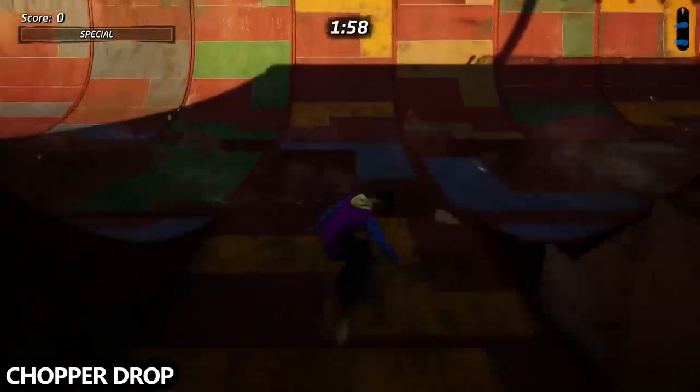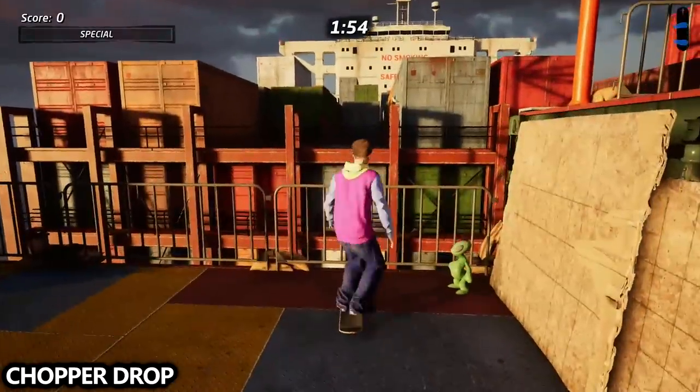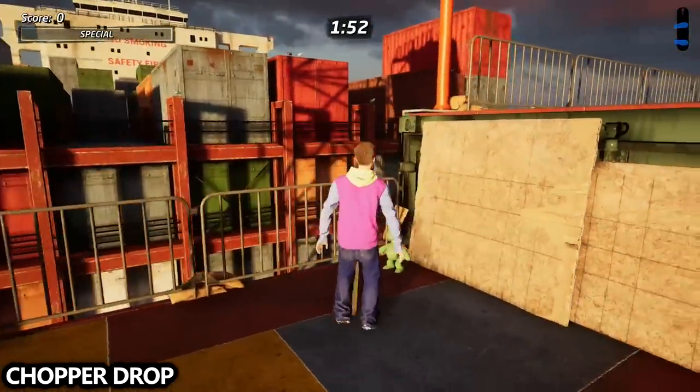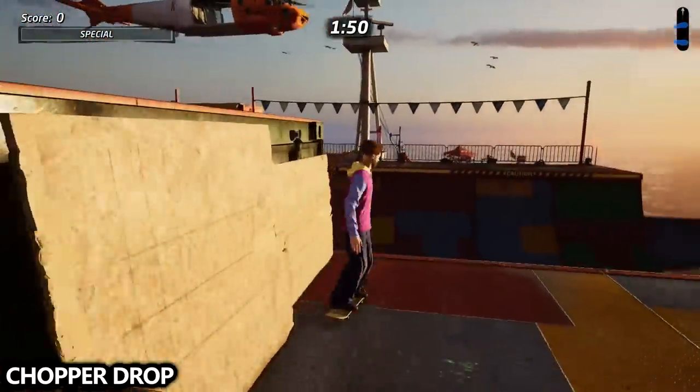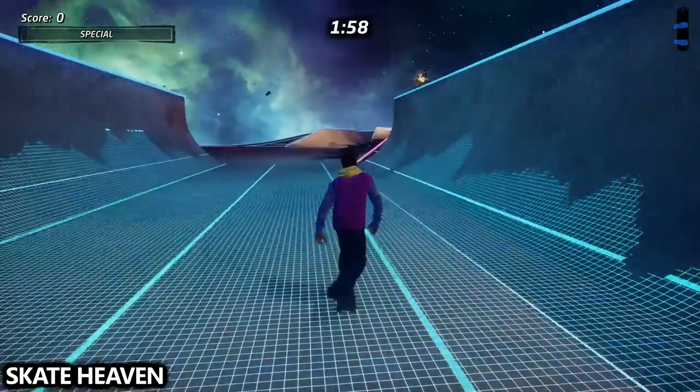We are now on the level Chopper Drop, awarded to you upon beating the career mode in Tony Hawk's Pro Skater 2. Drop down, go to the left a little bit, up on the quarter pipe, and onto the deck to find the next alien plushie.